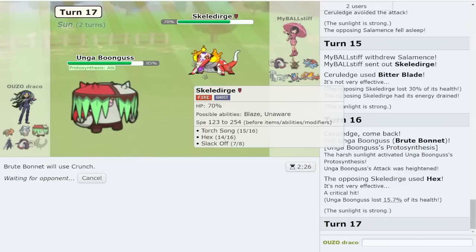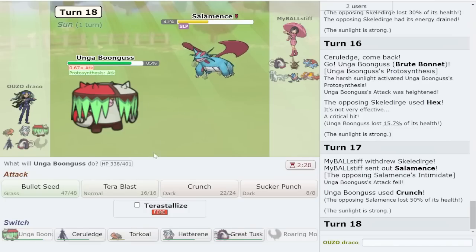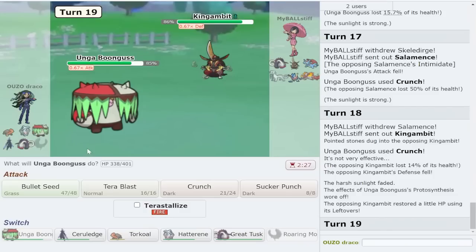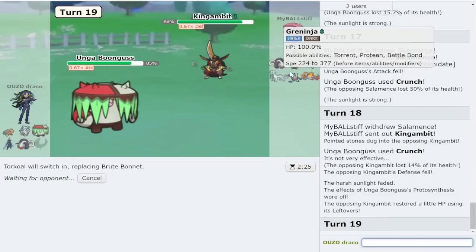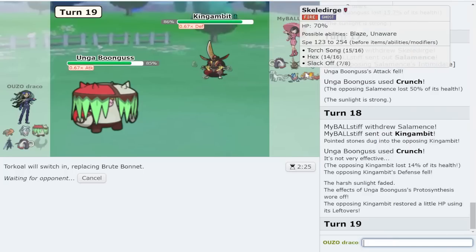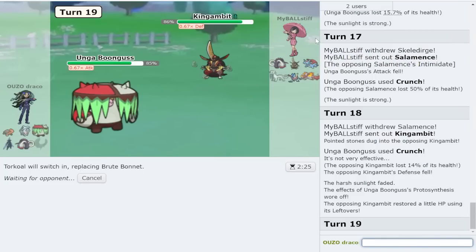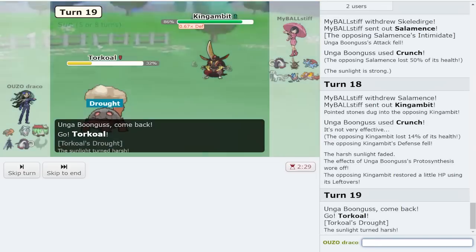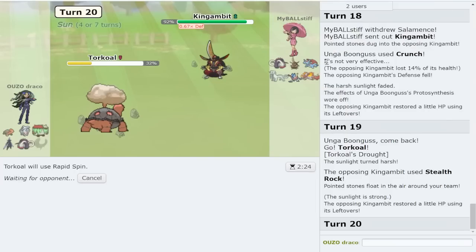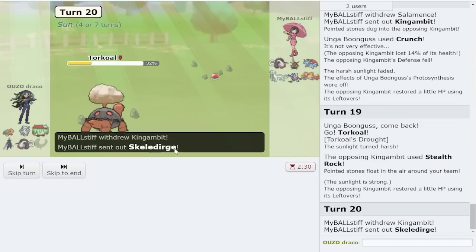I can't SD again because they obviously have a way around it. I think they'd slack off so I'm gonna bring out Ceruledge. Hex is fine - if they tera fairy that means bitter blade is better versus them. They go Salamence, which is guaranteed not to wake up this turn, so getting rid of the intimidator is going to help out my homie. I get a defense drop - whatever. I feel like I'm looking okay because I get up the sun, bulk up, then rapid spin on Salamence.